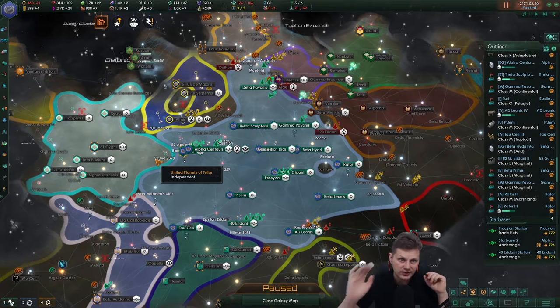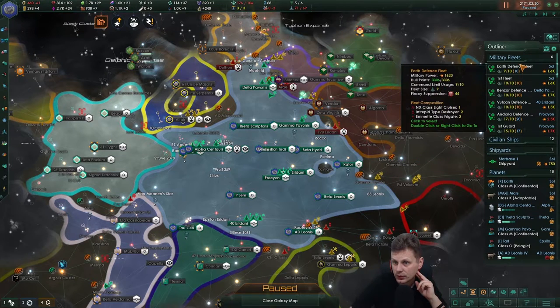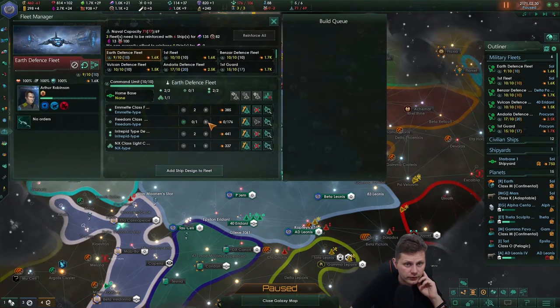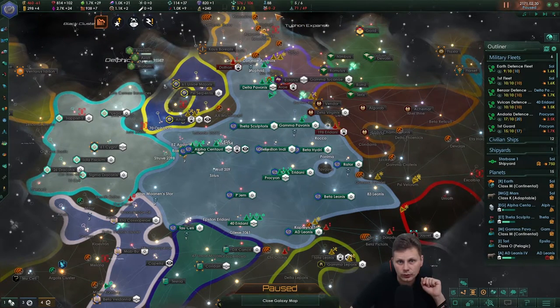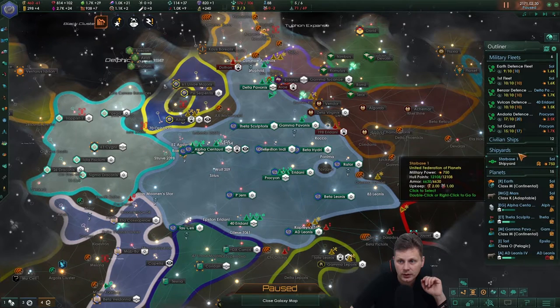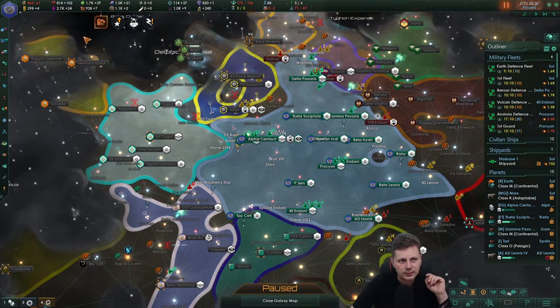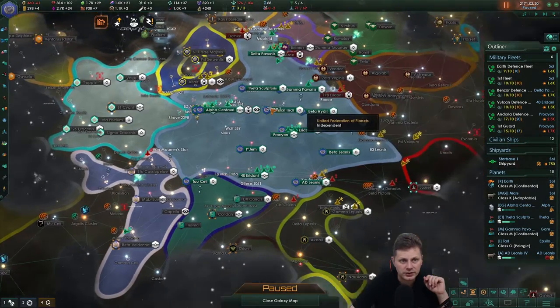We can start the annexation process, or just the integration process, which is always nice and lovely. You don't have your full fleet and I quite hate that. Let's get rid of you. We're still at negative 2. We need to get a few more pops, but I don't want to destroy this fleet — we kind of need it. Because they're all inferior, and I can't see the Romulans. That makes some sense.